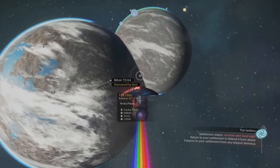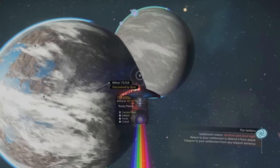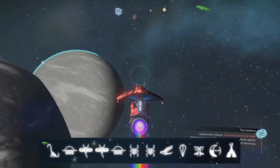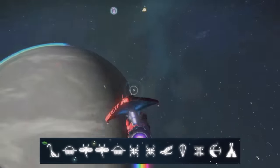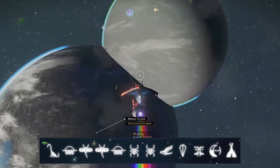Next, I've got the coordinates to the colliding planets shown earlier in this video, which again is in Euclid. The coordinates are: Diplo, Sunset, Dragonfly, Dragonfly, Sunset, Bug, Bug, Bird, Balloon, Face, Eclipse, Tent.